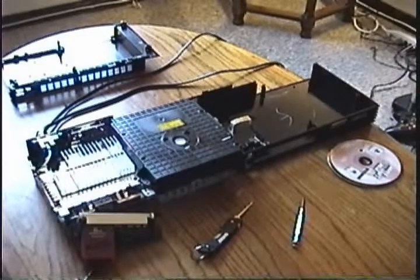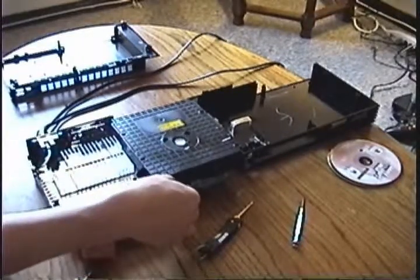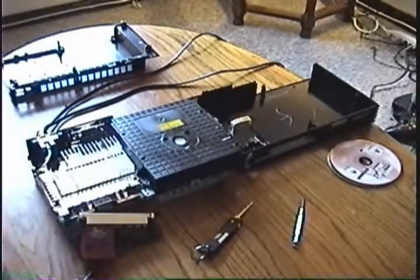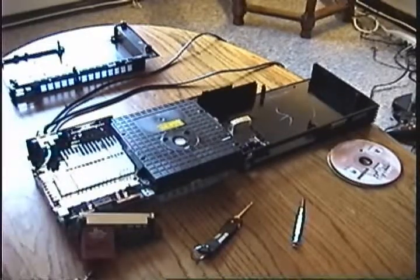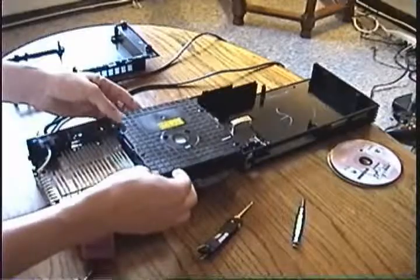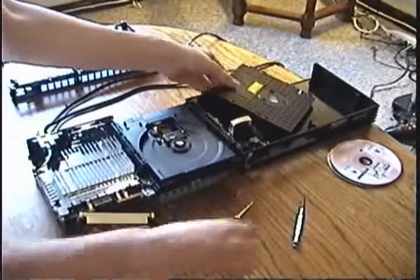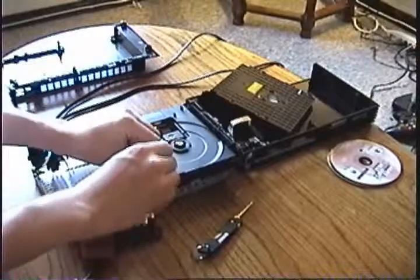I have my PS2 taken apart here and I'm going to show you the purpose of the card slide. Normally, if you try to open the CD tray, it'll just get stuck, and if you force it, it's going to break. So you need some type of tool, like the card slide, to unlock that locking mechanism. However, the card slide is completely unnecessary — you can use a whole bunch of tools, you can even make your own. I'm just going to take out the top of the CD tray, and you can see here's the tray and the laser. It's going to take out the tray and you'll be able to see the locking mechanism.